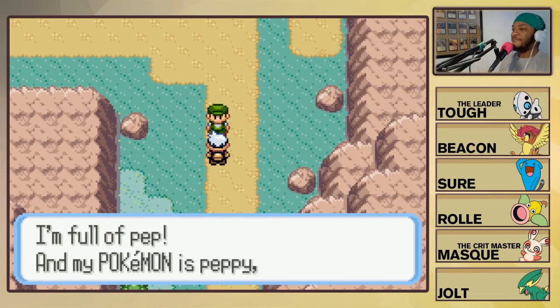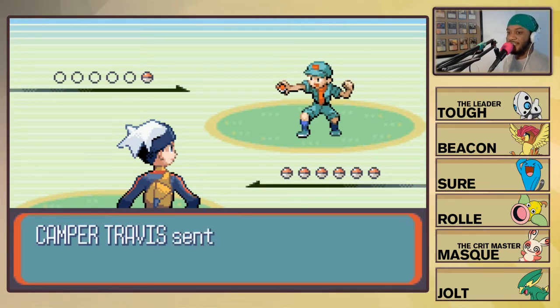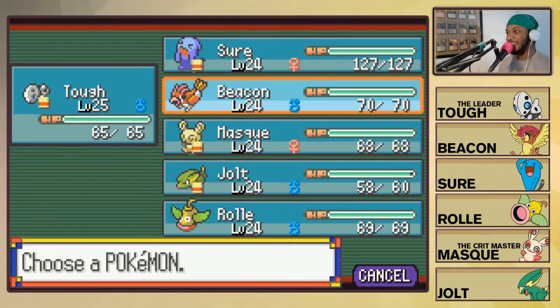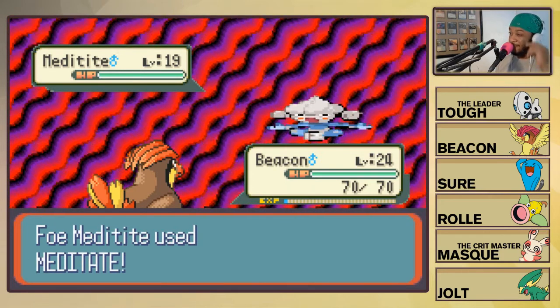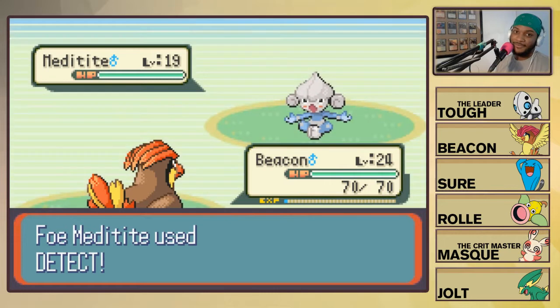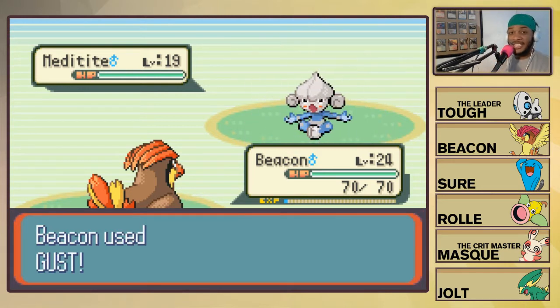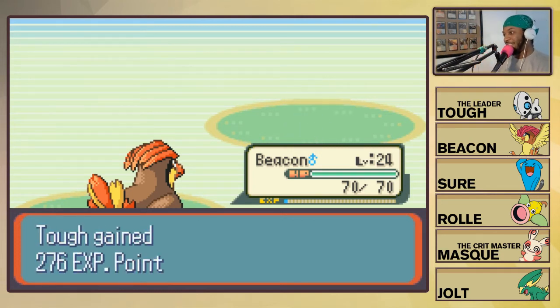Our first battle! Camper Travis has a Whismur - it has Fighting-type attacks, let's get Tough out of there for Beacon. Alright Beaks, you're up. It used Meditate - the Attack rose. How about you hold this Gust for me? It used Detect - how clever! Here's another Gust for us. Good work Beaks, proud of you.